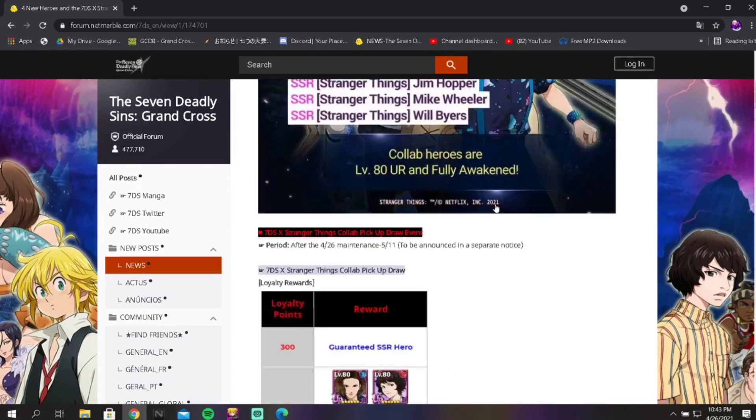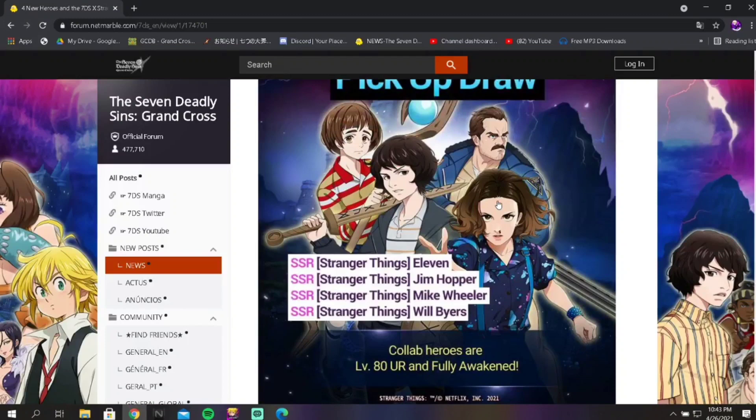Even if it's not the craziest banner or you're saving, I would actually do at least 300 gems on this banner. The reason is that if all the collab heroes are going to be leveled up and fully awakened, that is a very, very good deal. I'm not a fan of 300 and 600 gem banners, but they did this pretty well. Keep in mind they may never come back and you won't have to waste any materials on them.